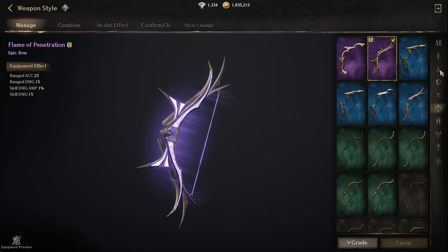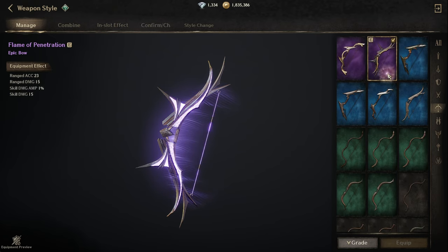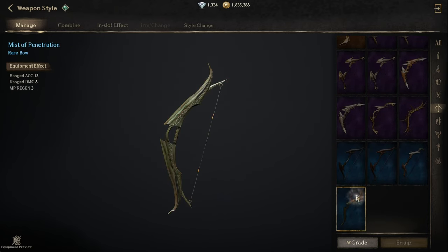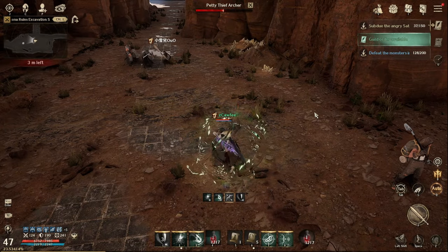Now for bonus sources of accuracy: the Weapon Style. It depends on your luck, but even with uncommon, rare, or epic rarity you will still get some accuracy — higher rarity gives better stats of course. In my case I have an epic Weapon Style that I got by advancing to second class advancement; it gives me 23 range accuracy, range damage, and some other stats. Even blue Weapon Styles give random stats, so check what you have.